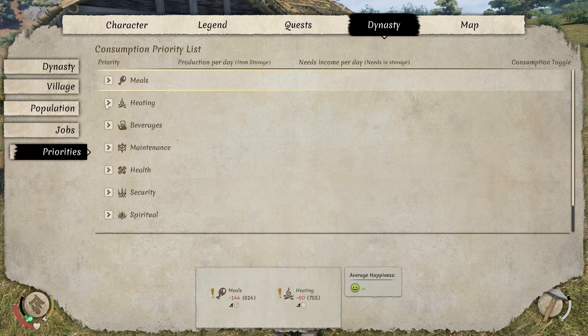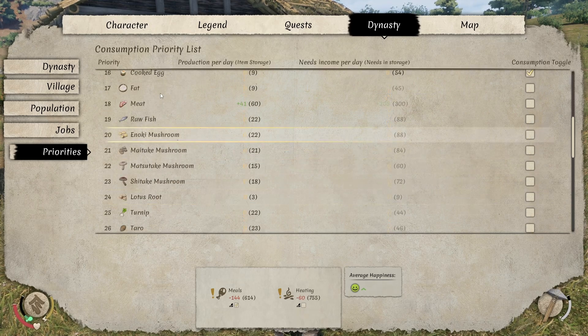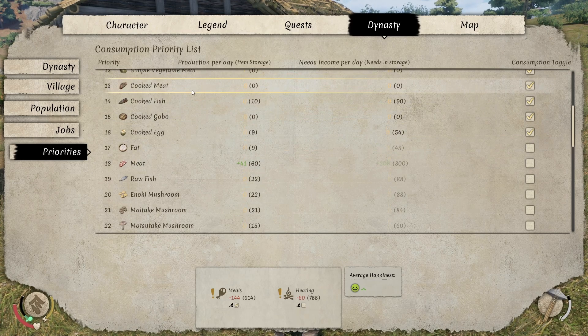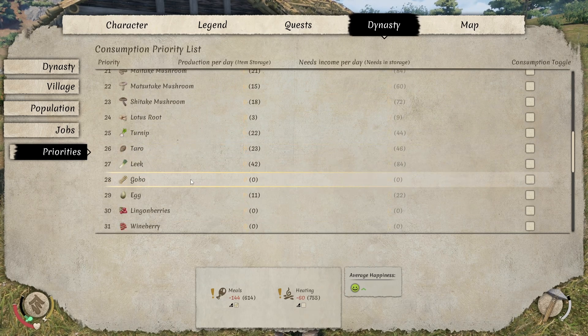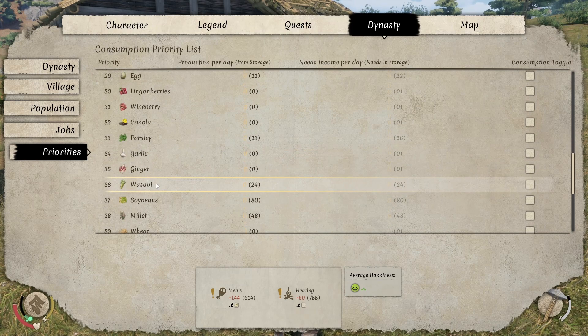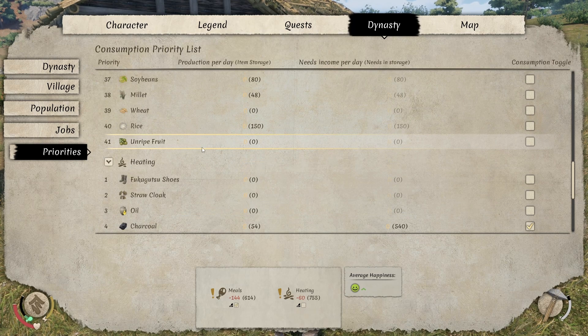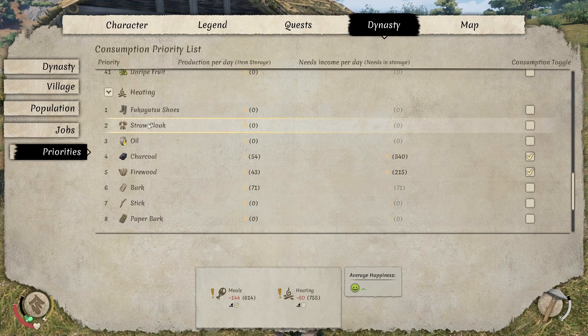As far as skills and best practices, make sure you go right away to priorities and tell your workers what they can and can't eat. I don't want them eating the meat before I cook it — otherwise it doesn't give as much for their food needs. I've found that they'll just eat whatever works based on priority list, going by numbers down. For heating, there's a huge collection of things where you're like, wait, no, I don't want you doing that — don't be burning up your shoes and stuff.